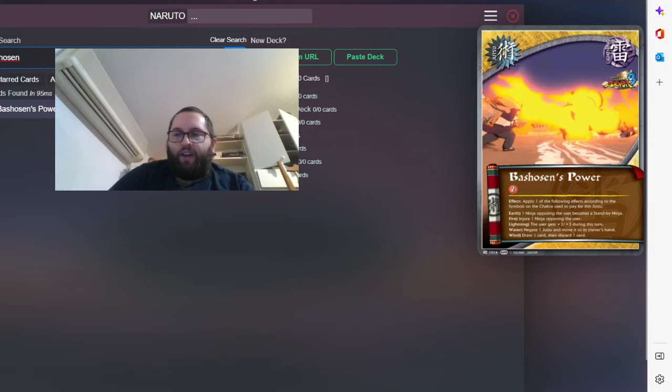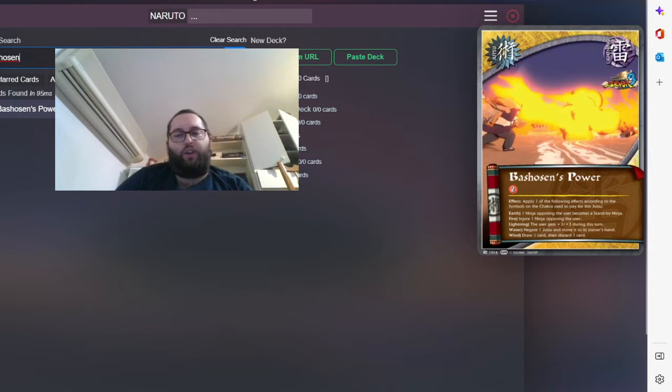If you play with Lightning, the effect gives the user three combat and three support, which is kind of underwhelming. Someone needs to be desperate to use Basho's Power just for increasing team power. Usually you want to use Basho's Power for the standby effect, because standby is really good.